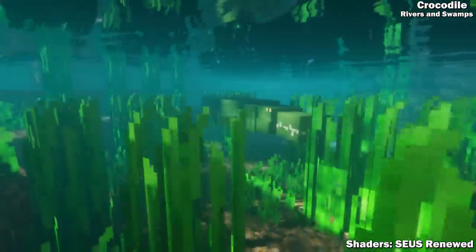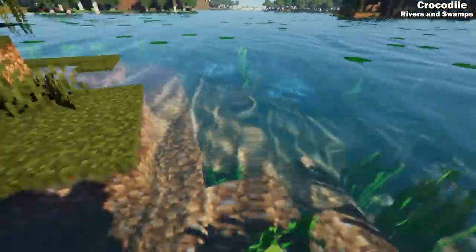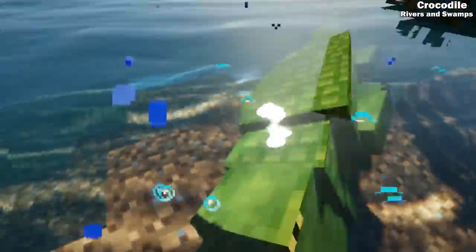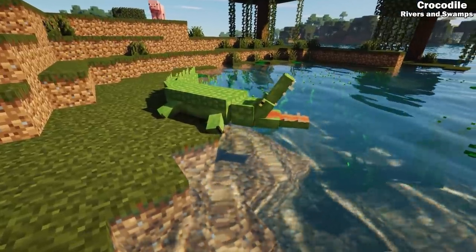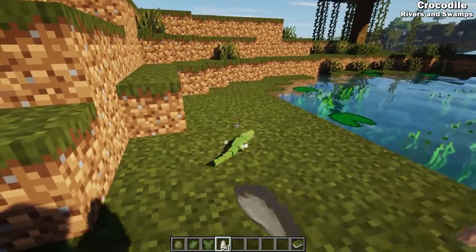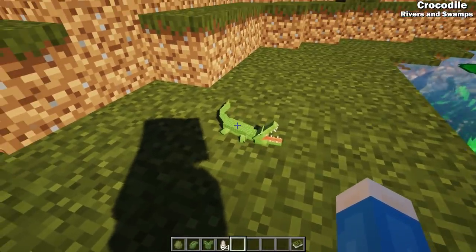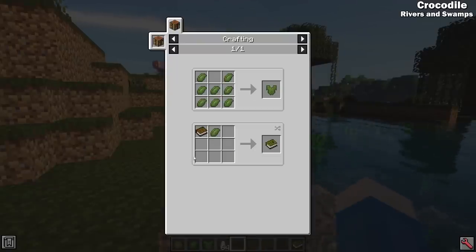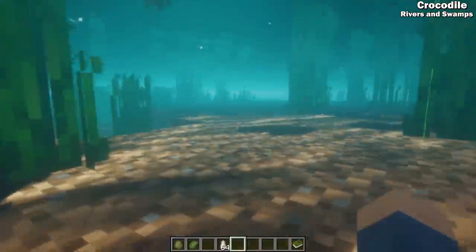The crocodile is a massive hostile reptile that rarely spawns in rivers and swamps. It will lunge at its prey, grabbing and pulling it back into the water where it will perform a devastating death roll. The crocodile will come ashore during the day to bask in the sunlight, and at this time it can lay eggs. You can throw these eggs like chicken eggs with a chance at spawning a baby croc, which will imprint on the closest being and defend its area from monsters. Crocodiles drop scutes on becoming an adult and on death, which can be crafted into a crocodile chest plate that gives increased swim speed.